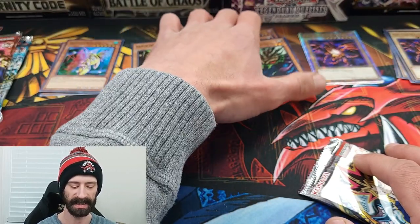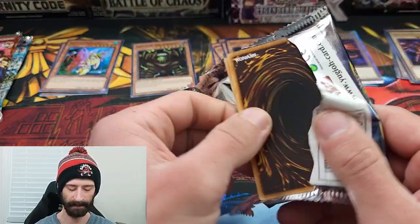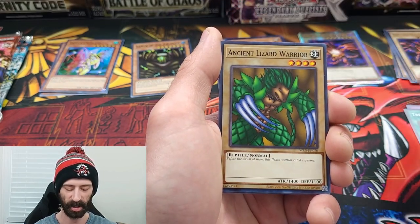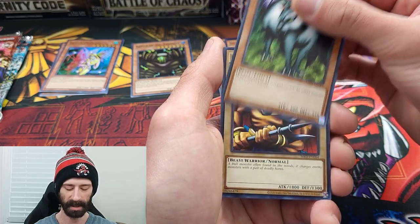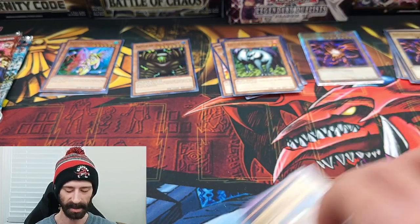Going into the second Metal Raiders pack. Musician King, Tremendous Fire, Ancient Lizard Warrior, Kojikocy, Little Chimera on the rare — and we will not double up the foils in Metal Raiders. Moving into Pharaoh's Servant.